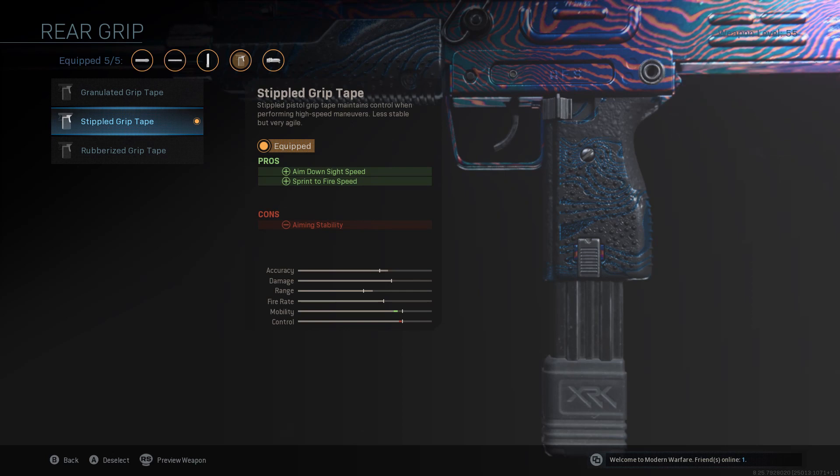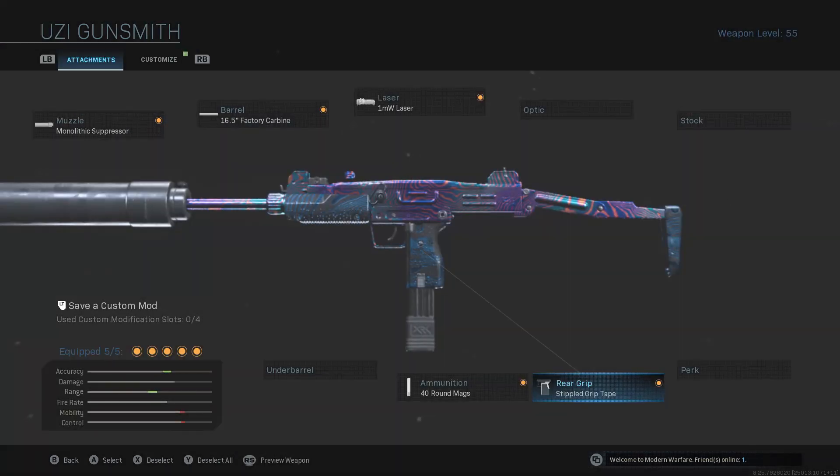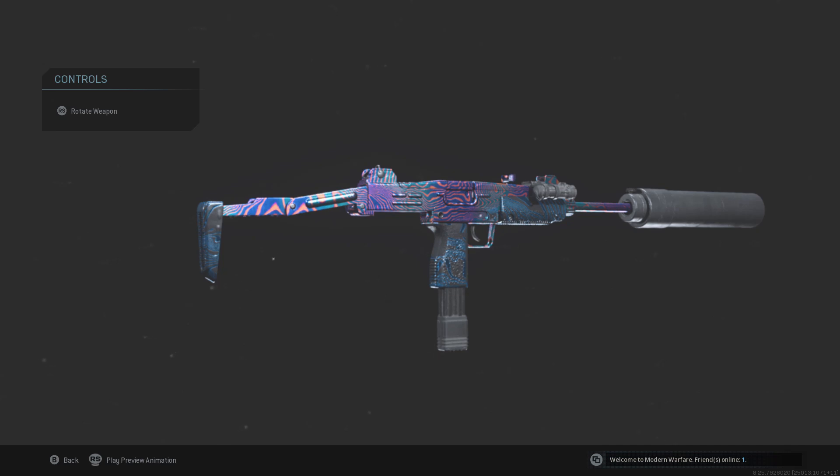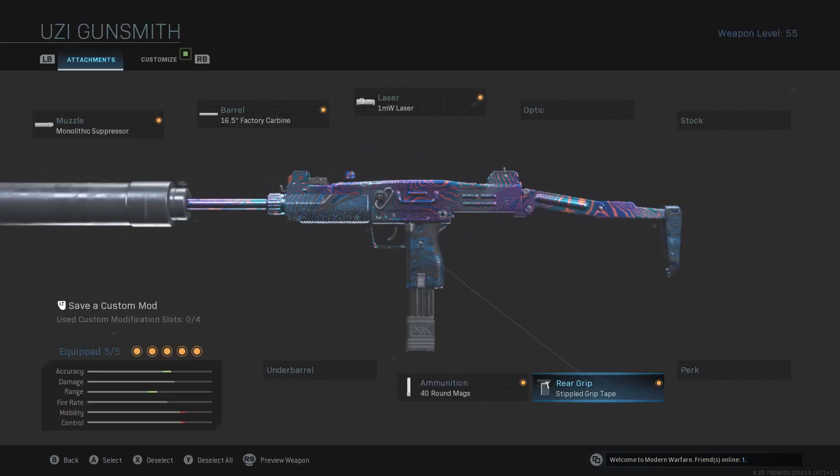I run the Stipple Grip Tape for the ADS speed and sprint-to-fire speed — basically a machine just for running and gunning. I've always loved using this class in multiplayer. This is the setup I used when I was grinding for Damascus, and I think it's probably one of the best in multiplayer. I wouldn't advise using this for Warzone, but if you want to try it out in Warzone, you can.